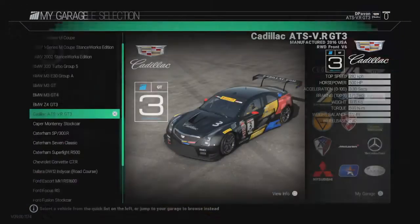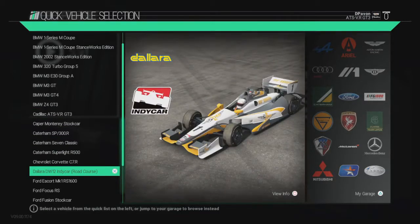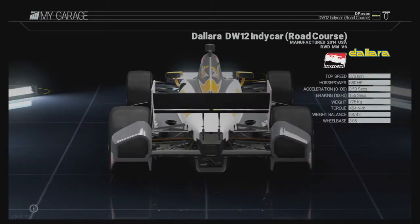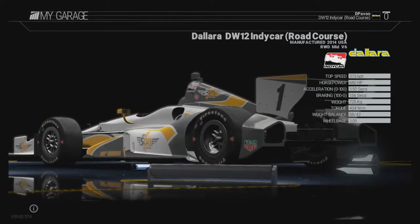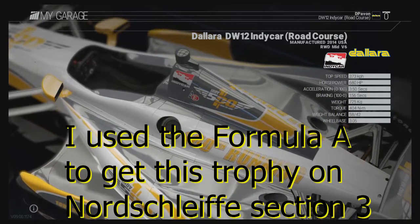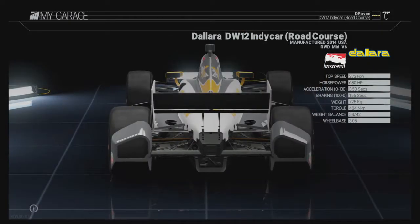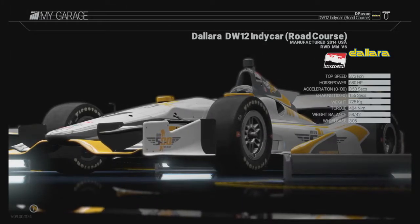The third car is a 2014 Dallara DW12 Indy car. 680 horsepower, 373 km per hour top speed. I'm thinking of using this car to take the trophy where you have to drive above 333 km per hour for more than 6.66 seconds. I'll take this car, drive on an oval track, and I'm pretty sure I'll take that trophy in no time. Very nice car.